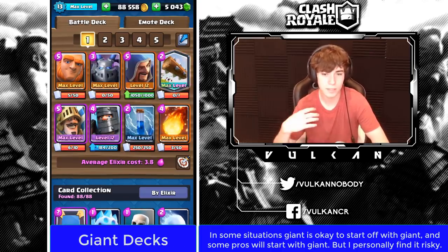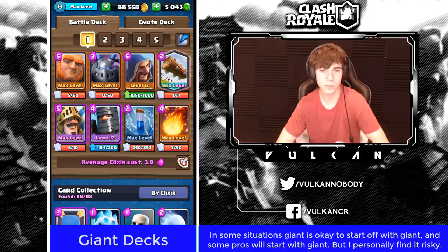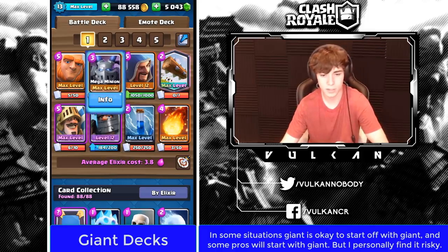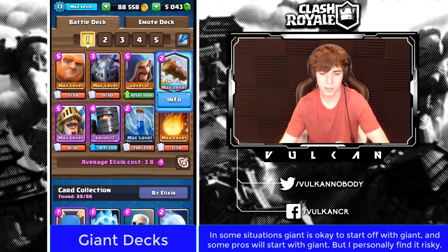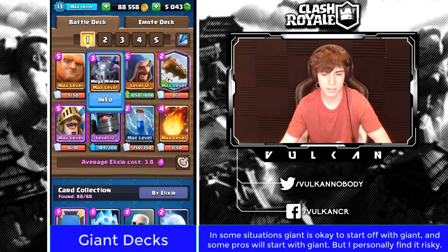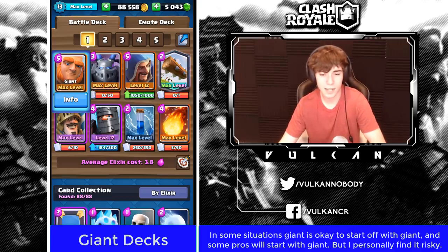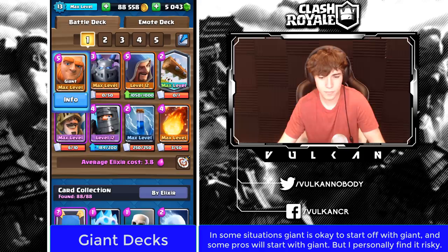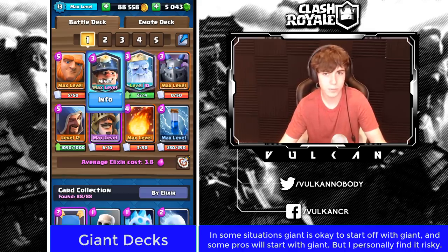With a Giant deck, making a starting play is a little weird. If you know your opponent's deck, you can start Giant in the back. If you don't, it's risky — instead start Mega Minion or Dark Prince in the back. If they go same lane, drop a Giant in front; if they go opposite lane, defend first. The best first play is probably Zap the tower, then Mega Minion, then Dark Prince if you don't have those. Giant would be the fifth-best starting play. If you have a Miner variation, Miner first play is better than Giant in almost every situation.